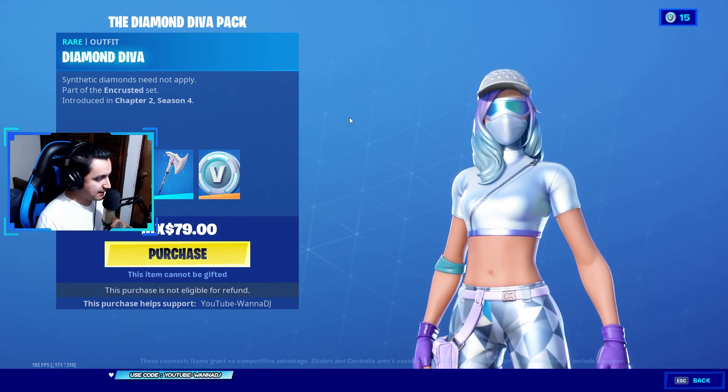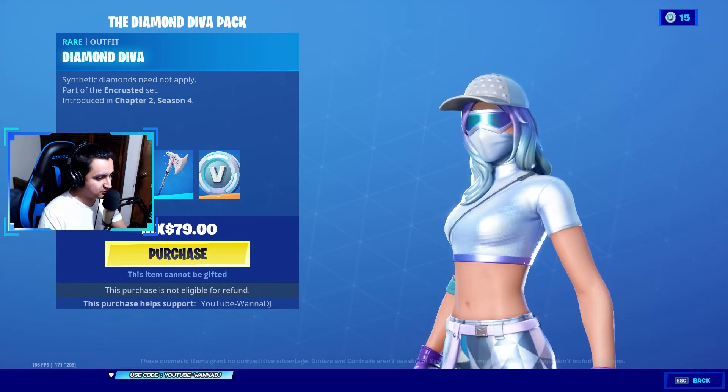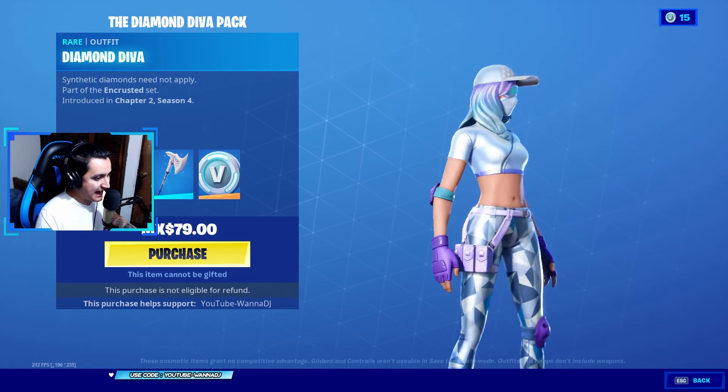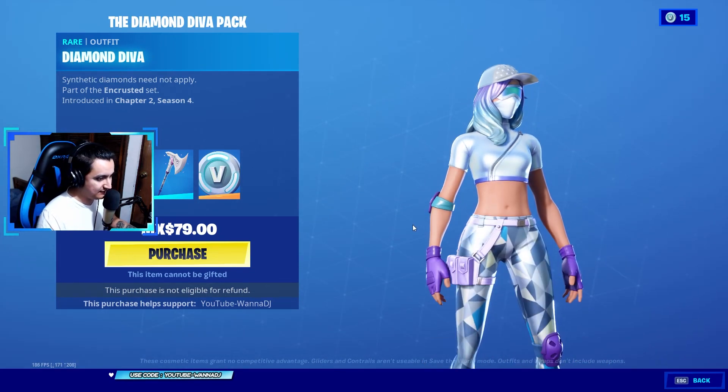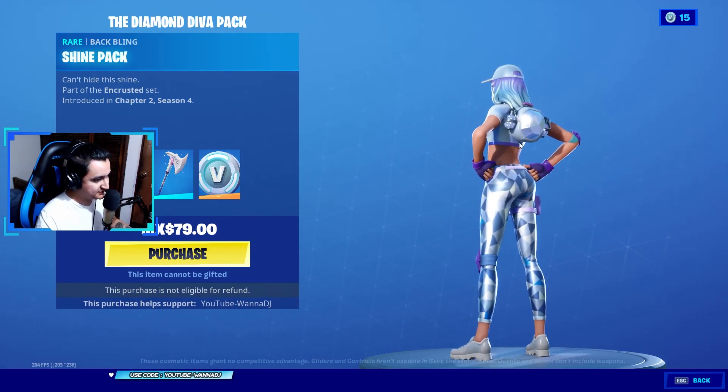First of all, we got the outfit — Diamond Diva. 'Synthetic diamonds need not apply.' Part of the Encrusted set. I love this outfit — it looks clean, I definitely like the colors, the purple accents. It looks very very nice. This one comes with the red back bling — Shine Pack. 'Can't hide this shine.' Of course, part of the Encrusted set.